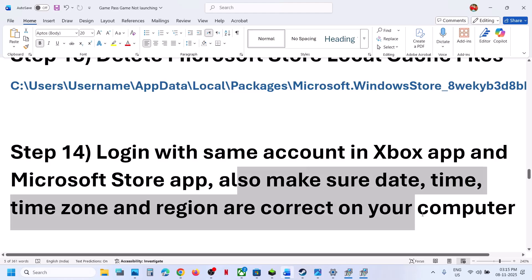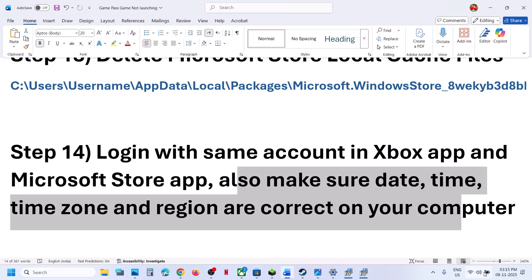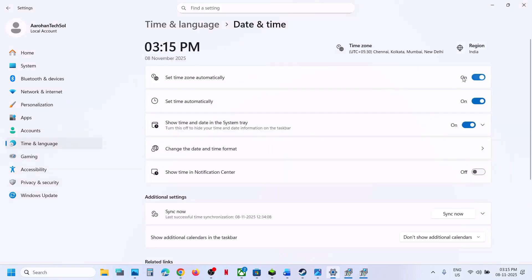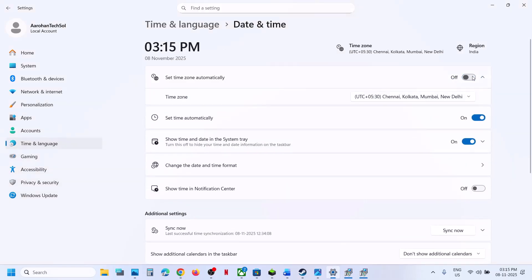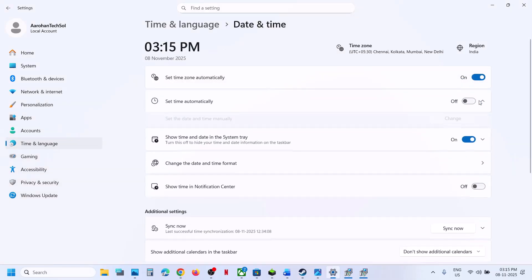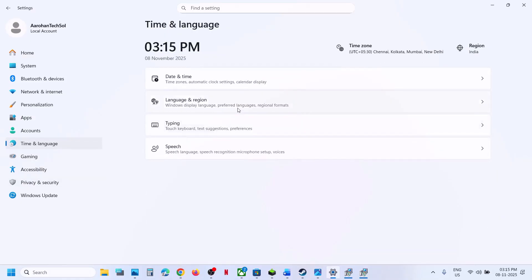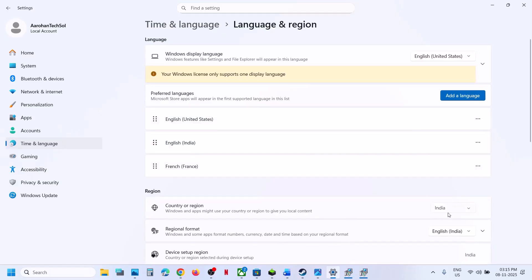Still not working. Make sure date, time, time zone, and region are correct. At the bottom right you can see the date and time — right click on it, click on Adjust Date and Time. Make sure 'Set time zone automatically' is on; if it's off, turn it on. Also make sure 'Set time automatically' is on; if it's off, turn it on. Click on Sync Now — this is important. Then go to Time and Language, then Language and Region, and make sure your country is selected. Then relaunch the game.